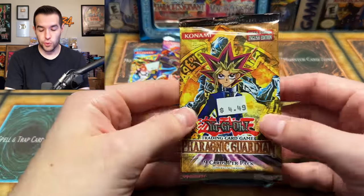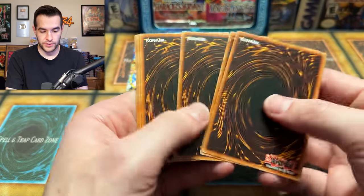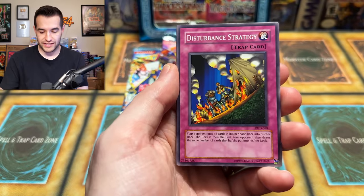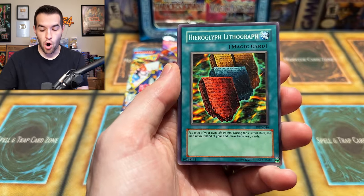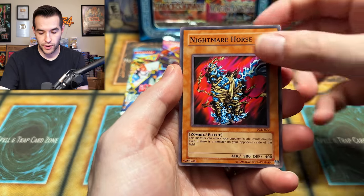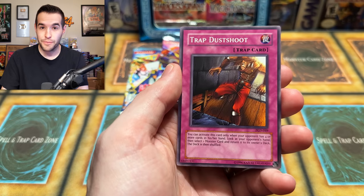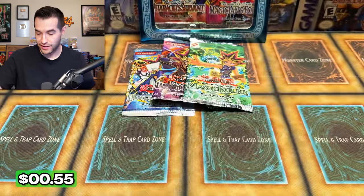Maybe that's the kickstart we needed to start pulling foils in this video. That is a pretty looking super rare — this has been rough. That's still worth less than Trap Dustshoot I'm sure, but we can pull another one right here. Pharaonic Guardian, give us some more good commons at least — and a Don Zaloog, please, that'd be a nice ultra. Metamorphosis right off the bat — that's a good one. Disturbance Strategy, Gravekeeper's Guard, Hieroglyph Lithograph, Swarm of Locusts, Secret Pass to the Treasures, Nightmare Horse, Trap Dustshoot and a Metamorphosis — that's a pack! Don Zaloog right here to make it perfect... Gravekeeper's Watcher. I'll take that though — those two commons are probably at least $10 combined.